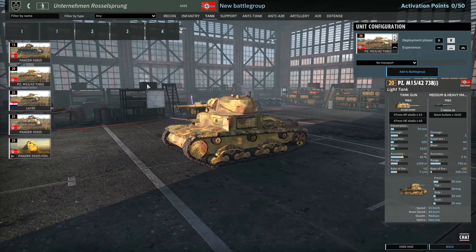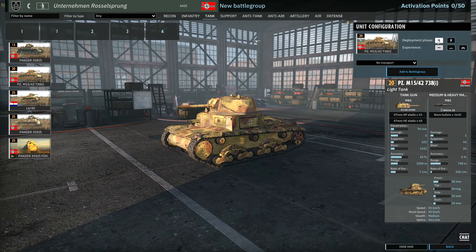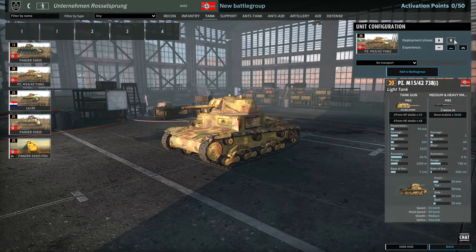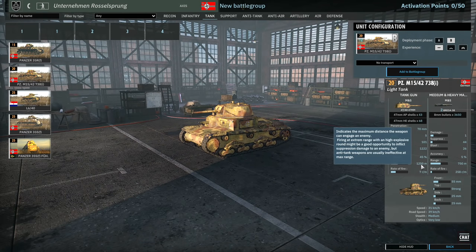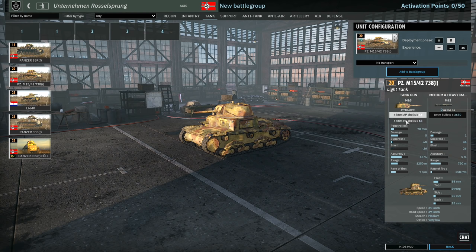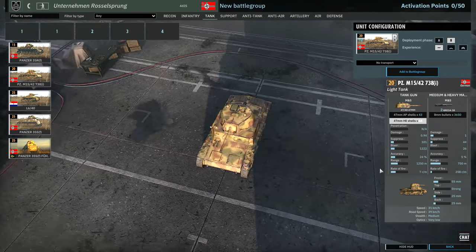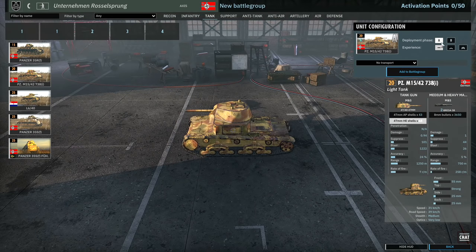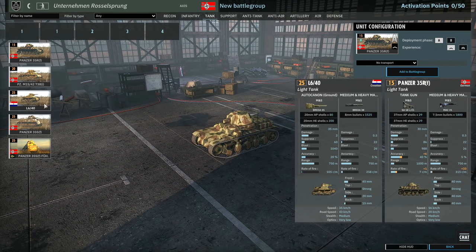Then there's the M15-42 — six available in A and 12 available in B. This has 1,250m range, 17mm penetration. The HE shell is okay; it's got a double-shot, so it can pin down enemy infantry reasonably well. At close range you might be able to kill medium tanks with this. The Panzer 35 is only really good against half-tracks.